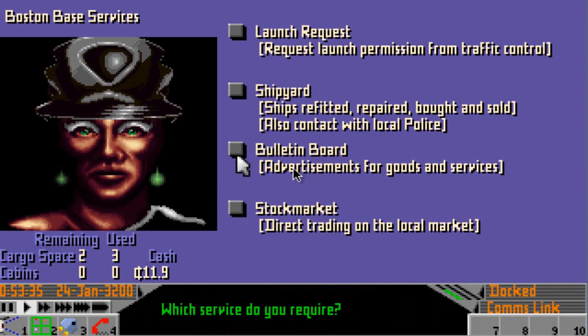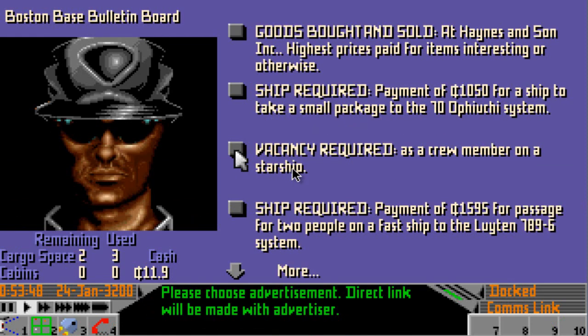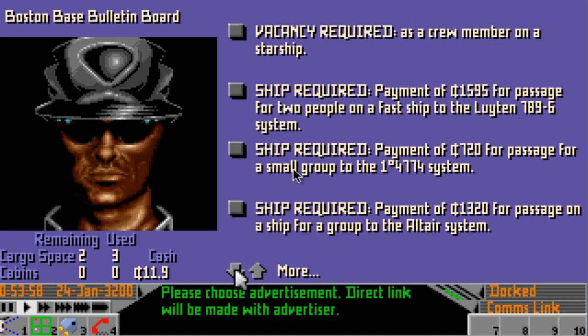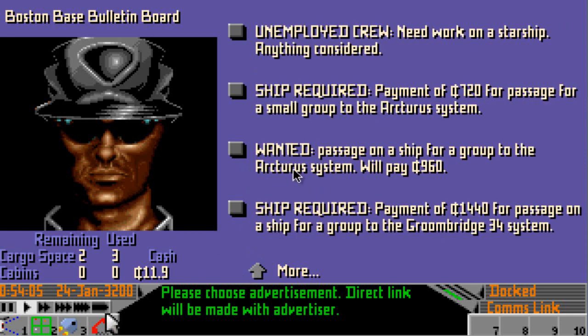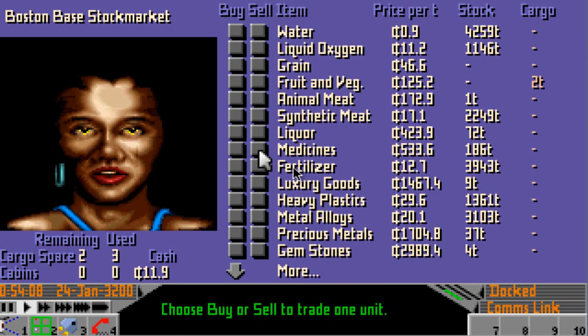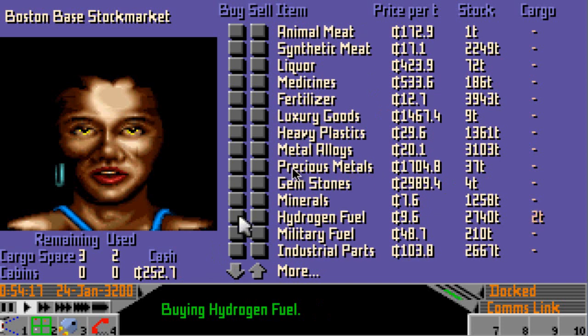Now if I go to the bulletin board — sometimes people will pay ridiculously high prices for certain things, not quite on the black market, but for legal goods. Sometimes they'll want like fruit and veg or grain and just pay mad prices for it because they're that desperate. We'll have a look on the bulletin board first to see if anybody wants anything we're carrying. And no, so it's just a normal sale at the stock market. And 125 — so we've made a good few coppers there. And I'll purchase another hydrogen fuel just to keep safe. Another successful trade.